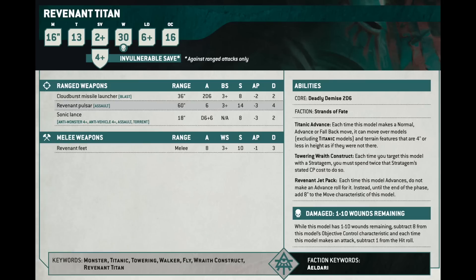The Revenant Titan is good and scary at 1,100 points — more than half the models in your army. With Fortune on it, it will be really difficult to deal with. But you could have 3 Wraith Knights for that. If you own a Revenant Titan and you're excited to use it in 2,000-point games now, you could totally do it and it will do some work for you.